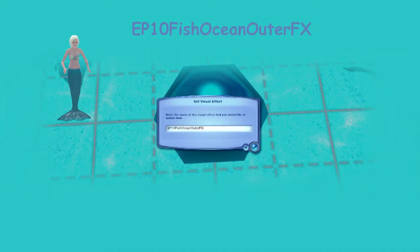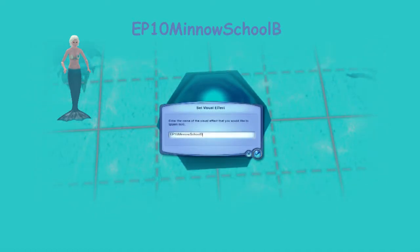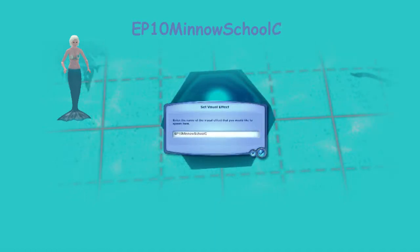These are the only five fog emitter codes I've used here: EP10 Ocean Light Rays, EP10 Fish Ocean Outer FX, EP10 Minna School A, EP10 Minna School B — you don't need to use all the minnows if you don't want to, they're just there if you want them — and EP10 Minna School C. The ocean light rays provides all the light effects in the ocean, and the others are special effects where you can see things swimming around you.